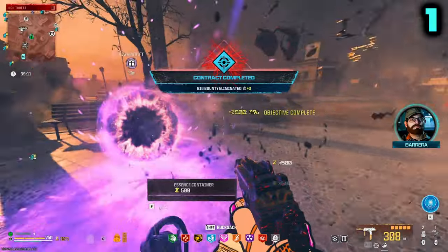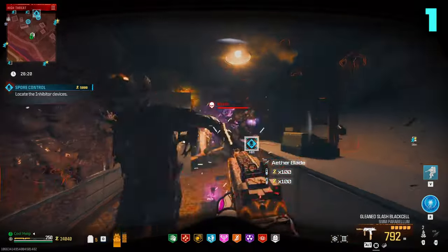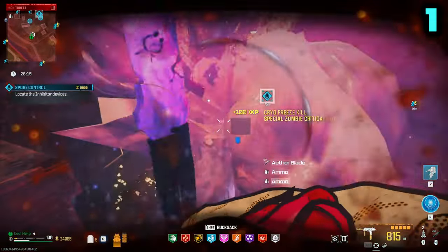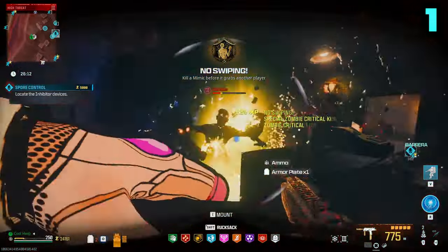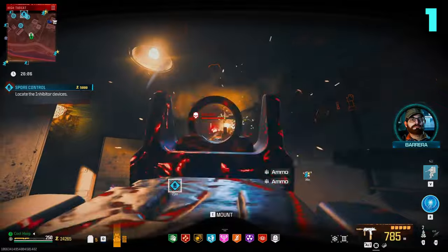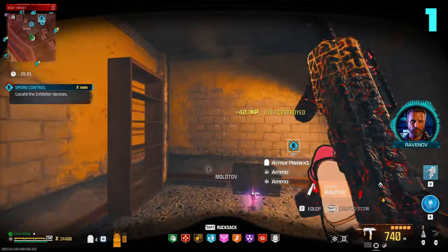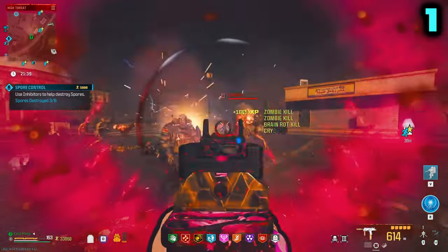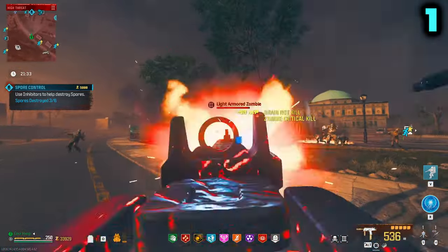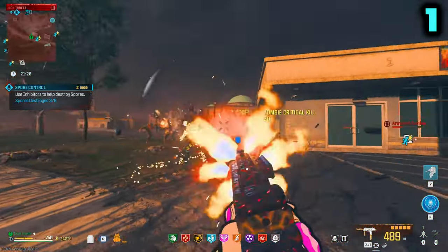Yes! Look at that. You can defeat strongholds with absolute ease with this gun — it shreds just everything so incredibly fast. Just throw on a couple of plates while we annihilate this entire horde backed into a corner. Look at this go! If you haven't tried this weapon yet, you need to give this gun a shot. Got a giant horde of zombies in a zone control contract? It's not an issue with this gun at all.